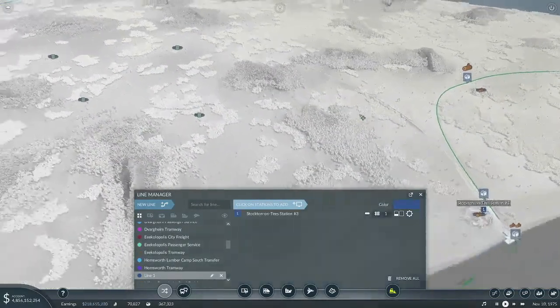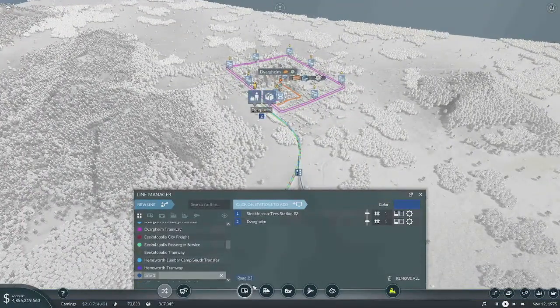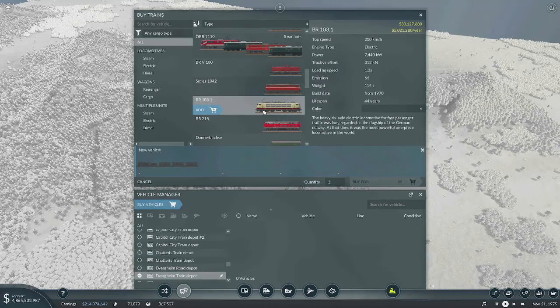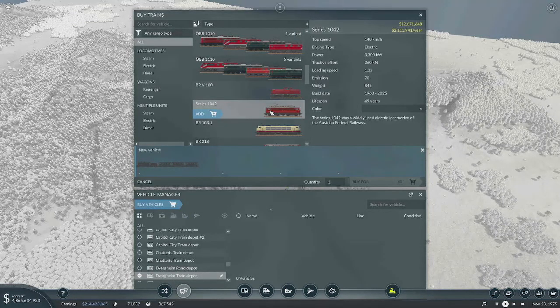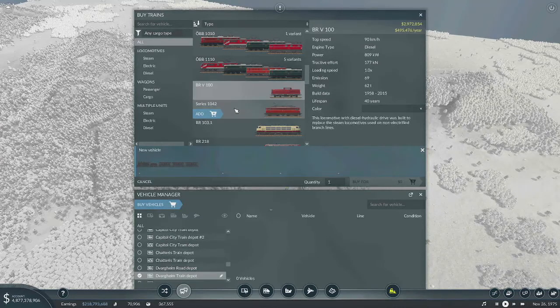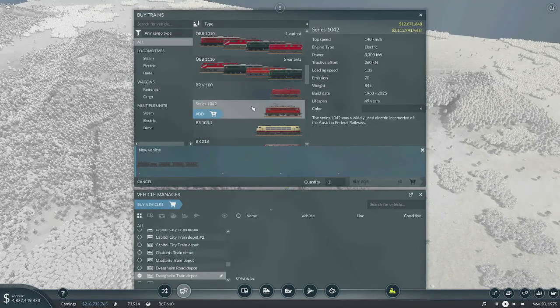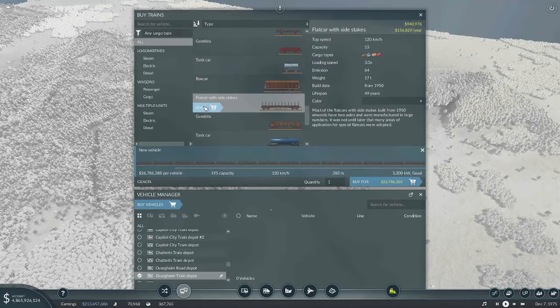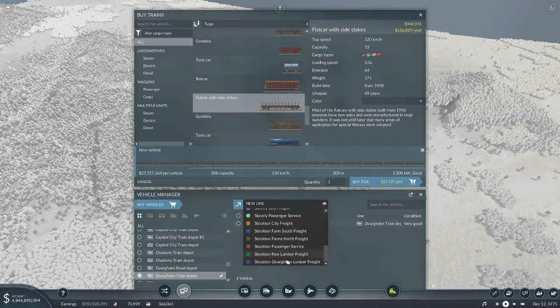So we will come from here going to here. Stockton — Dorgheim — Lumber Freight. Oh, we got this guy. This is a high-speed locomotive; we don't have any wagons that don't go that fast. Let's go with the one that has more power — a little cheaper, a little faster. Let's go with this one. And then I'm just going to max it out on slate cars. Stockton–Fargheim Lumber Freight. There we go.